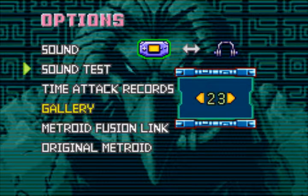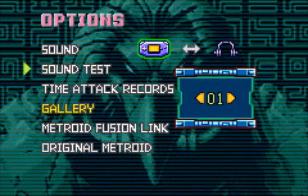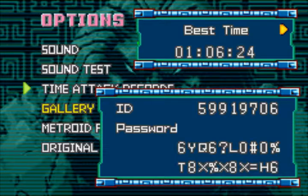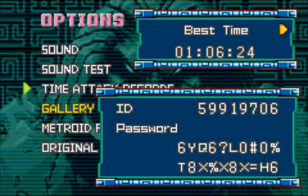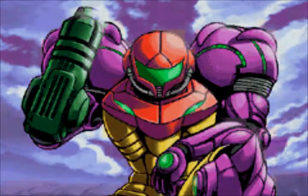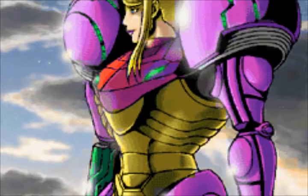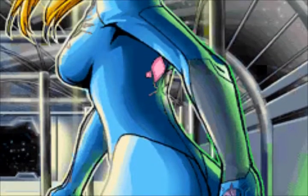We have this time attack records feature here. These time attack records are only available if you complete time attack mode at least once. Basically, if you complete time attack any percent you have your best time here, and if you complete time attack 100% you also have your best time for 100%. There were also some kind of passwords and IDs — I heard they were for some kind of contest held in Japan, but basically that's not viable anymore.